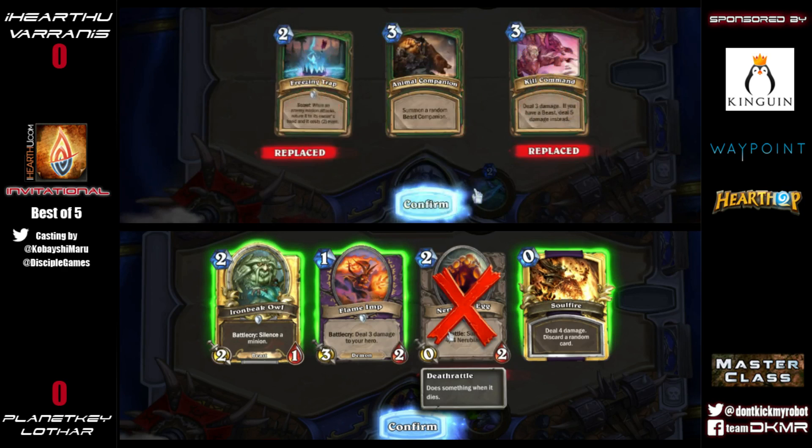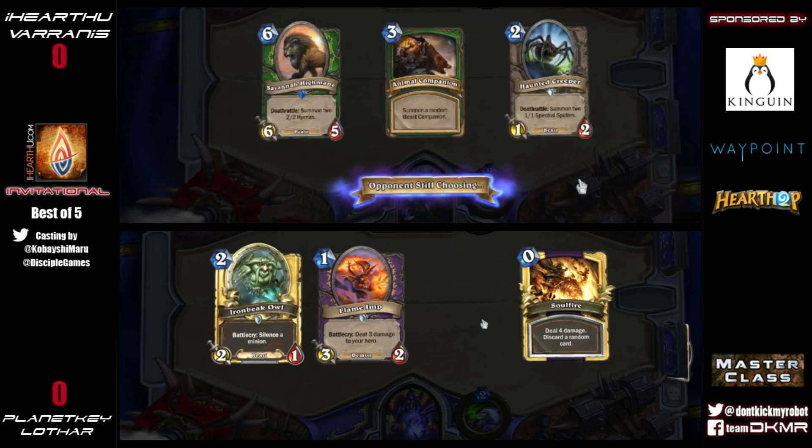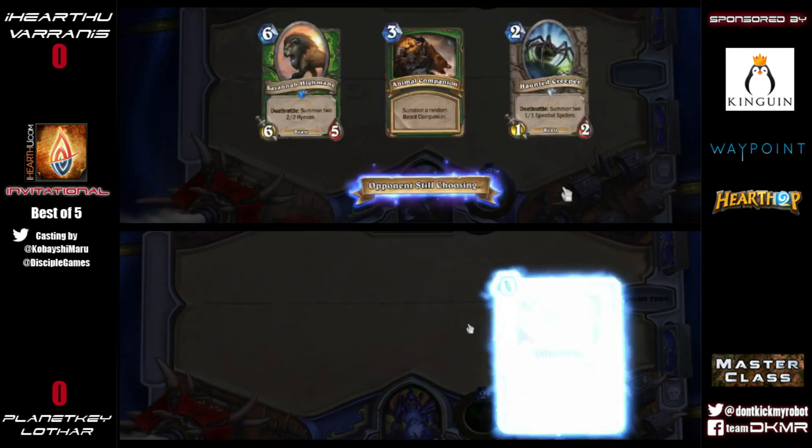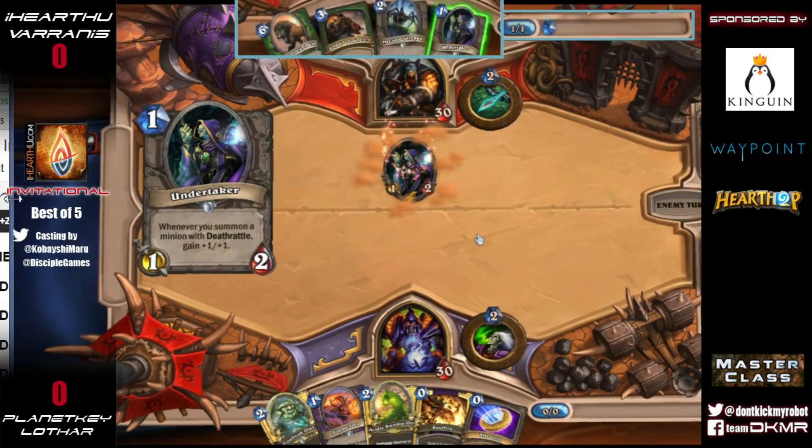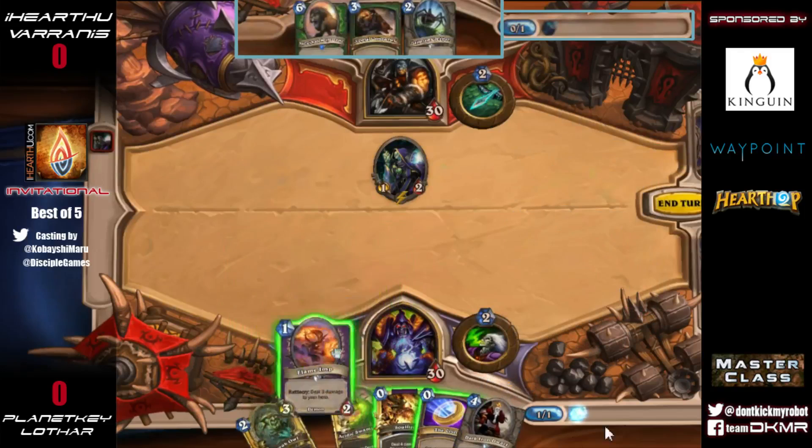Zoo will always be strong both because it's great on the ladder, it's cheap to build, and because it doesn't have a lot of hard counters — it's pretty good against everything. There are a few decks that can absolutely obliterate it, but those decks tend to be easily countered as well. With this Undertaker start here from Varanus, I think he's off to an amazing start.